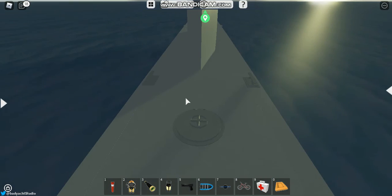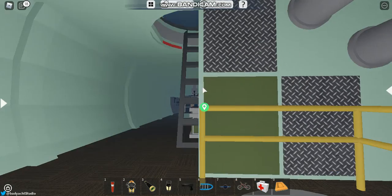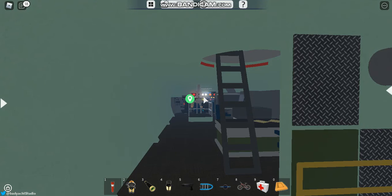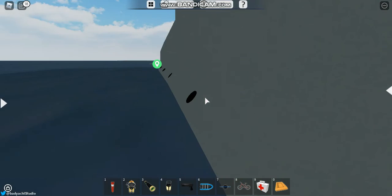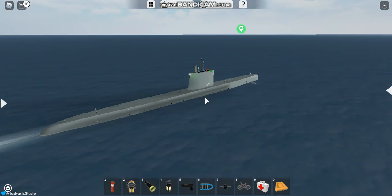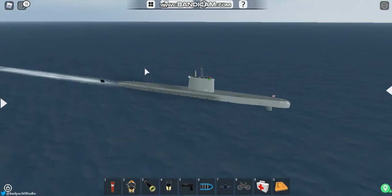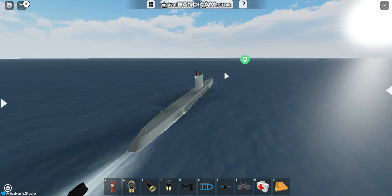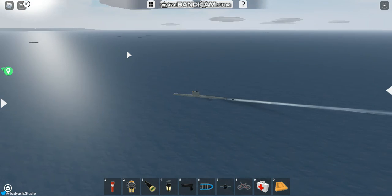This is the hatch that comes from this ladder right there. So all in all, this submarine is pretty cool. Not all games even have as much detail as this one does with the water aspects and the seagull effects. Yeah, it's pretty cool.